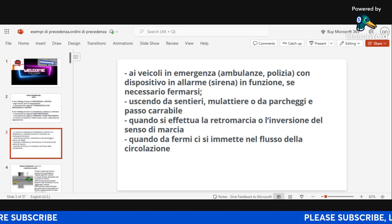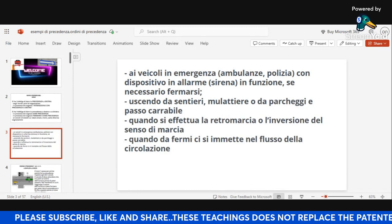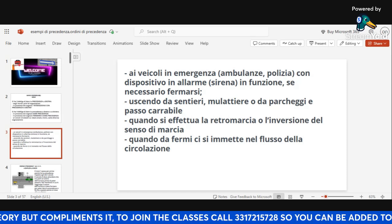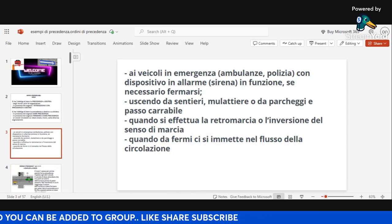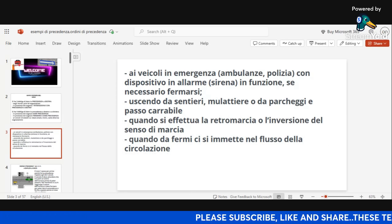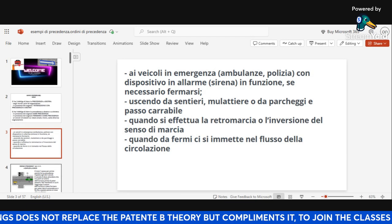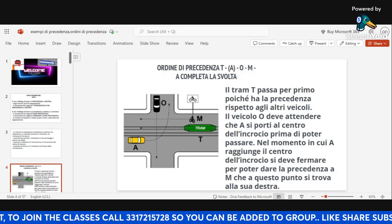When you're coming out from parking, coming out from a 'carreggiata' — for those who these things sound strange to, go back to my playlist and watch those videos first. When you're coming from those places, you give precedence both to your left and your right. When you're doing reverse, you are giving precedence to your left and your right. When you stop and want to re-enter circulation — for example, you pulled over to the margin of the road and want to come back — you are giving precedence both to your left and your right.